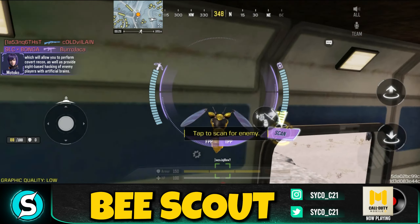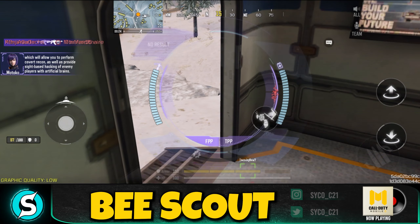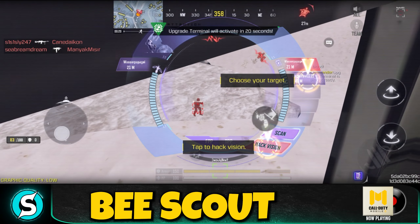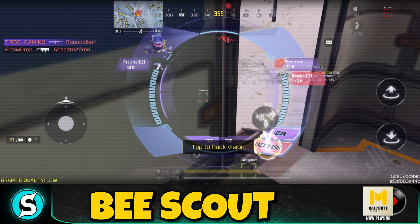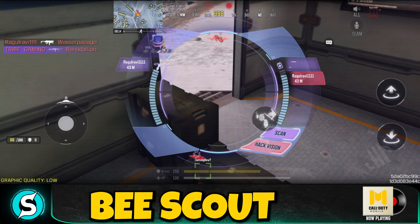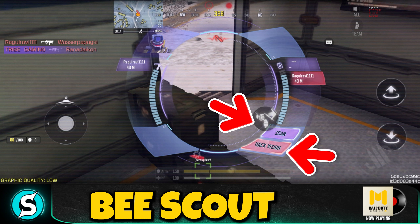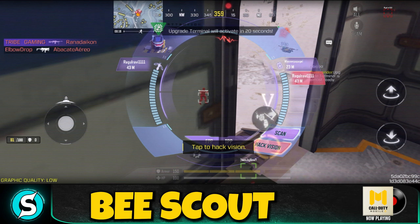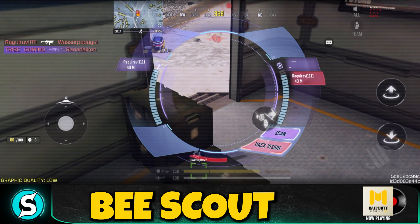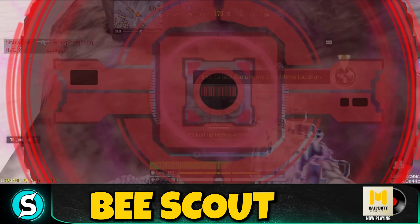The last one is the B Scout. This one is very tough to use — probably the toughest among all three — but it can be very rewarding. When you use the B Scout, you get two specific buttons in the center: one is the scan and the second is the hack vision. The hack vision only appears when there is a person who's been scanned, so it only shows up if someone is in your vicinity and you've already scanned them.